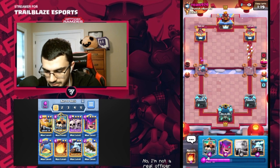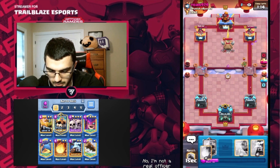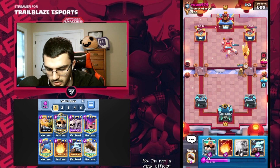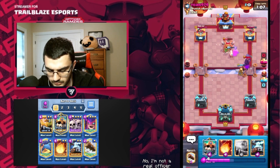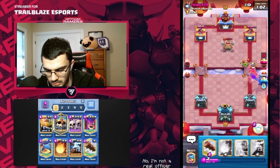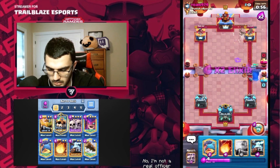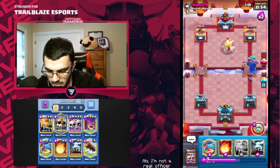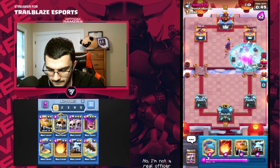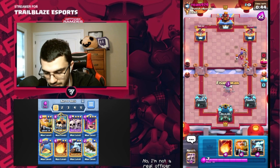Let that Skarmy go. Probably would Skeleton King if I could have, but I can't. We're going to Mother Witch up high. This might be graveyard — graveyard or eggs or something. Good log there. That 4-stat and arrows — that was worth it. I was going to say that was a bad ability, but a 4-stat arrow, so it was worth it.